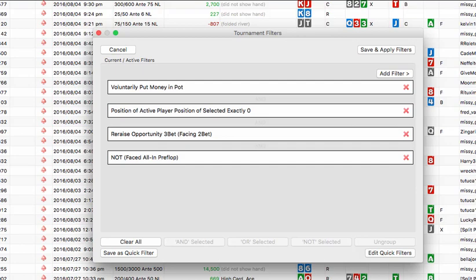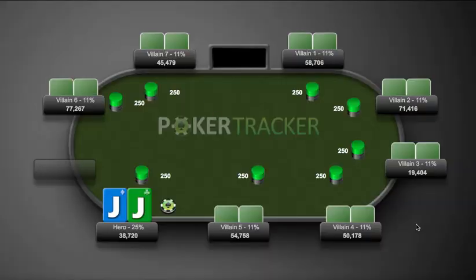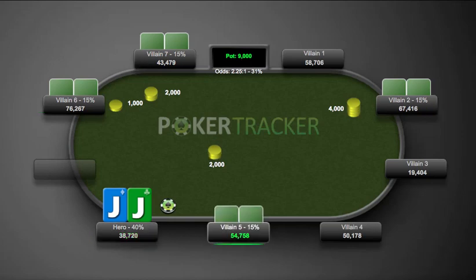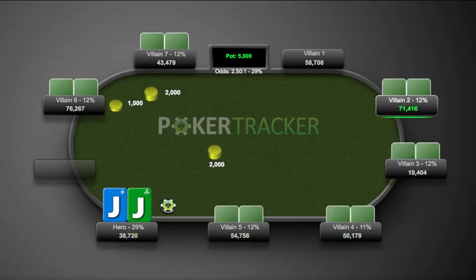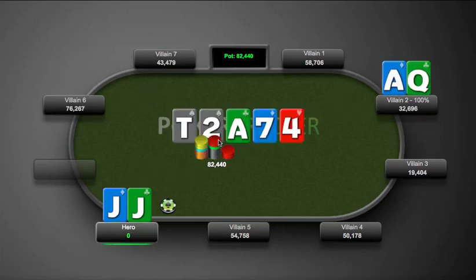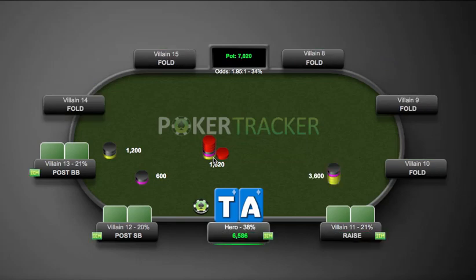Here is our first hand with jacks. We have 19 bigs on the button - I think this is going to be fairly straightforward. This guy opens with 35 big blinds for a min-raise. The only play here is to go ahead and shove. It's worth thinking about other hands you'd shove: ace-queen, ace-king obviously, probably all the way down to pocket nines plus. He's raising from essentially middle position one on a nine-handed table, so we can shove nines, probably eights as well, and ace-jack suited. Jacks is a very comfortable shove. We get called and lose the flip - but the results don't really matter.